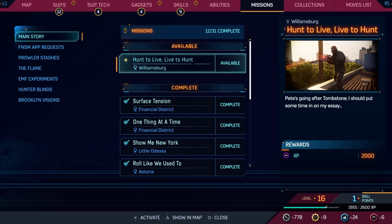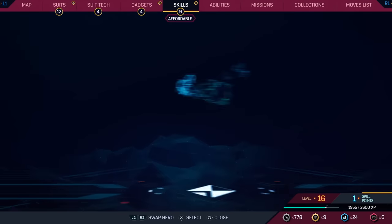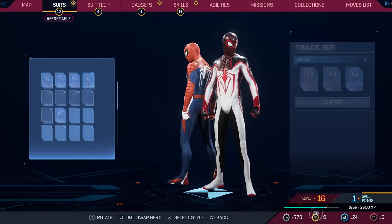Pete's going after Tombstone. I should put some time in on my essay. Let's go for it, so we'll put that as our quest. This mission requires a different character, but you cannot switch characters right now. We'll do that soon enough, but before we do, we're going to be purchasing and trying out some new suits.